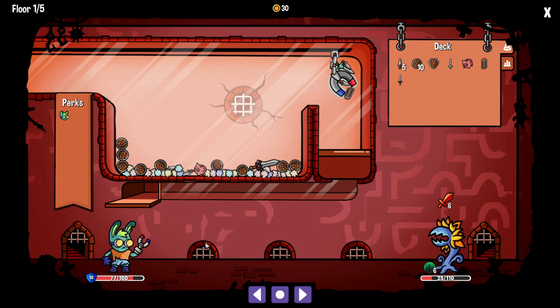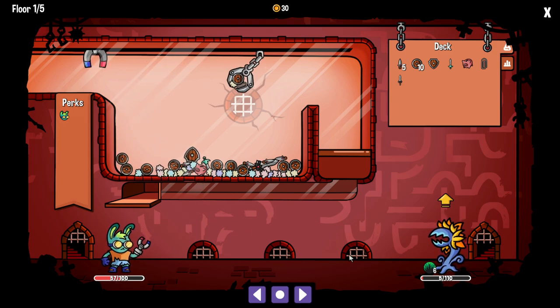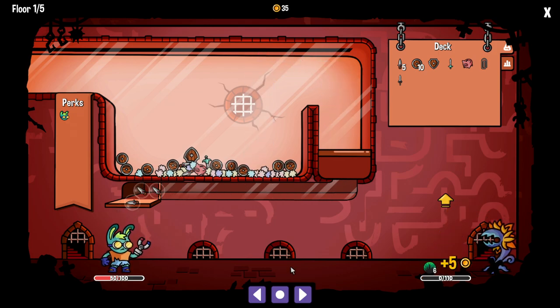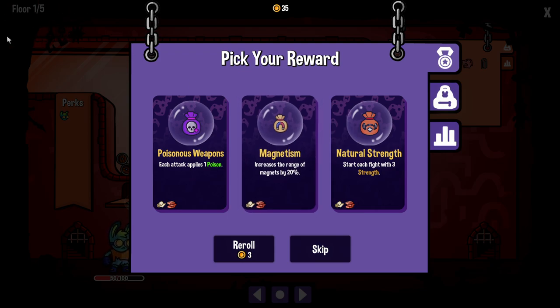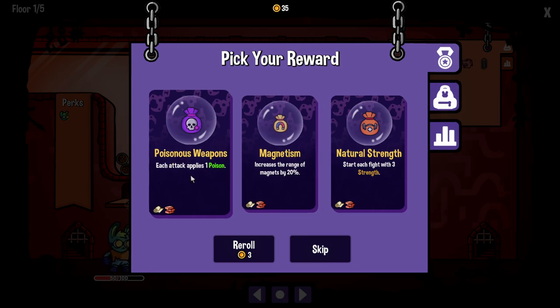The big sword is too heavy — I don't have enough magnet strength. He's still alive! Come on. That's not going to do enough damage. We got the big sword — just overkill him! He's out of here. At the end of each floor, you get to pick a perk. We're really between two or three really good ones here for my build. Poison is really broken, but increasing the range of magnets is also really good for me. Poison is really broken though.